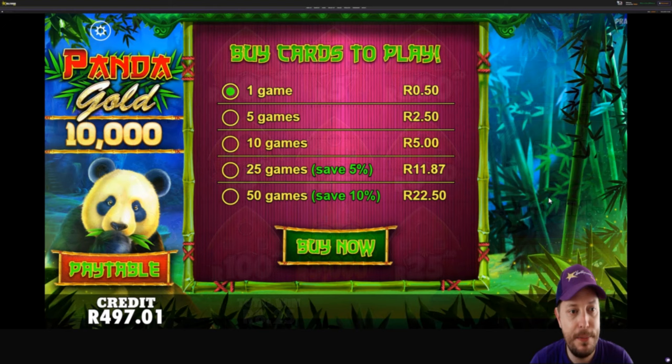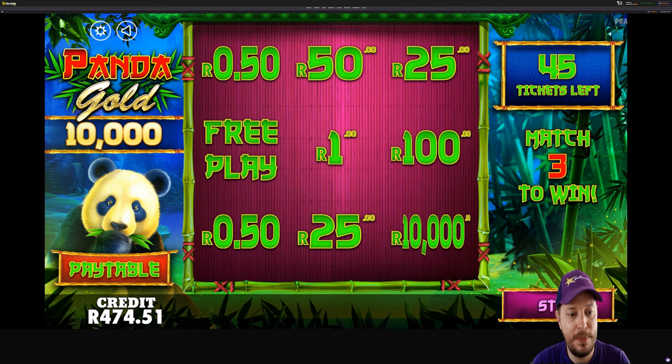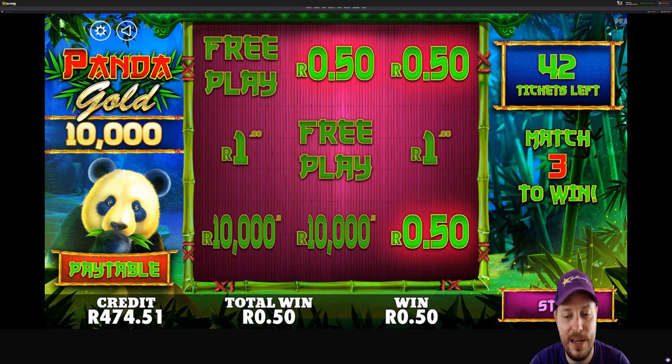Panda Gold. Let's buy those 50 games — it's only going to cost us 22 Rand. We saved 10% there. Let's put that autoplay on and see if we can get more than what we spent. This one is flying. Free players are generally kind of useless because they just give you another play and you're not winning anything — quite frustrating. So far 50 cents off 9 cards.